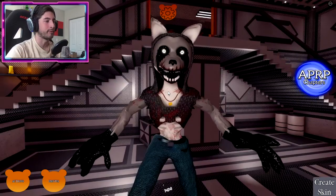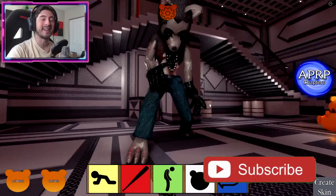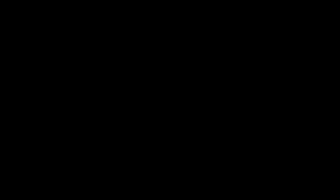Anyways, that is all for today. Thank you so much for watching — if you enjoyed, go ahead and leave a like, subscribe down below, and join the badge hunting squad today. Use star code Digi whenever you buy Robux or Premium, and check out my Roblox group, Twitter, and Discord — the links are in the description. As always, stay cool and go love badge hunting, bye!